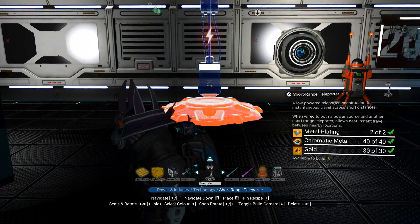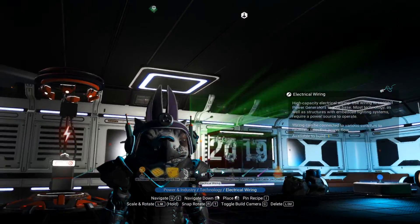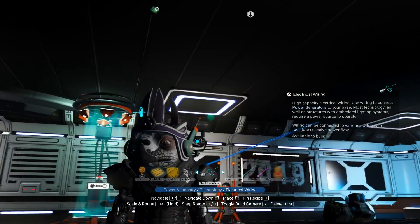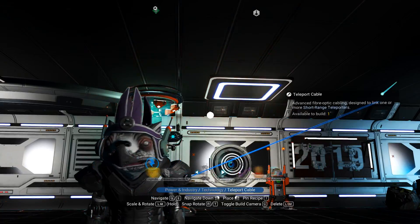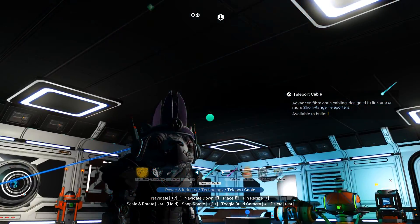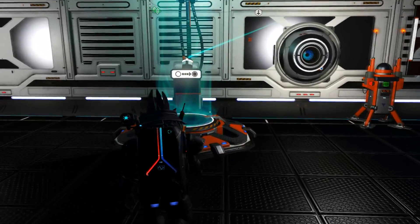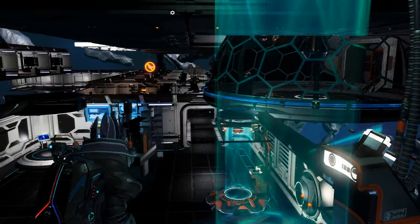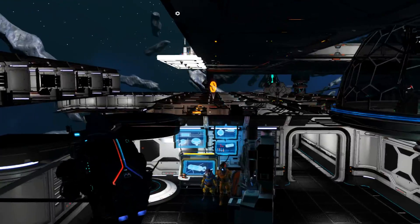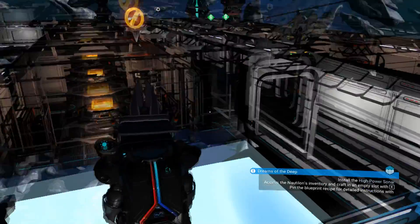Now we need to place our second teleporter. I've already done this obviously, but for demonstration purposes we're going to place one right here. Again, very simple — we need to hook up the power, but we can just share the power we've already set on your teleporter. And now we just need to link the two up.